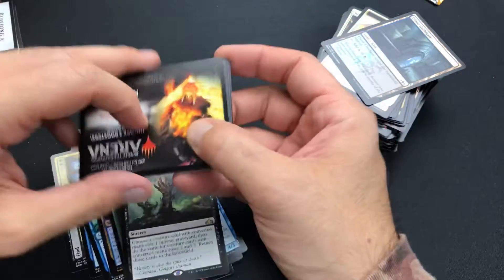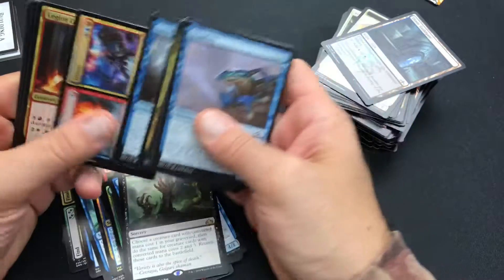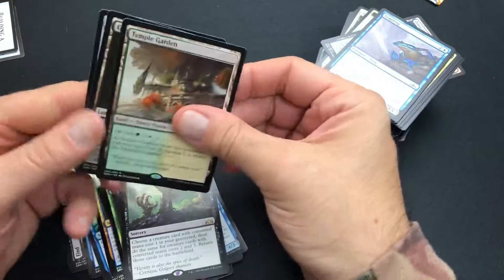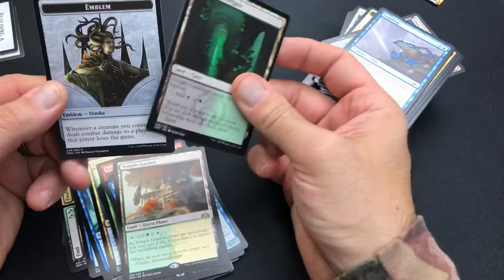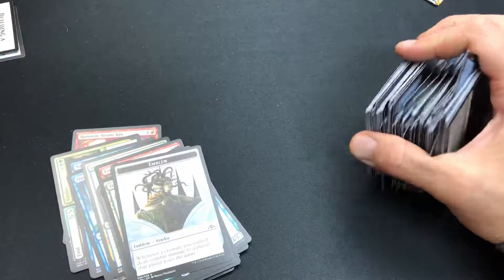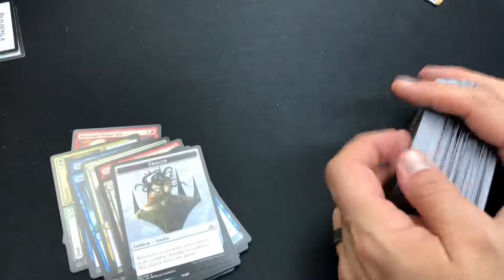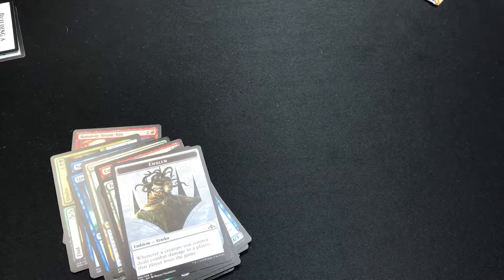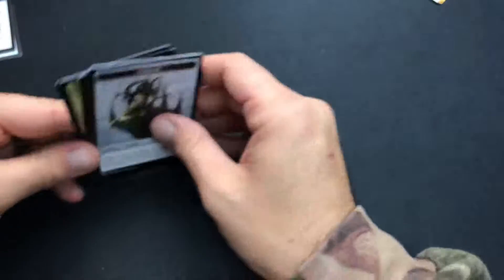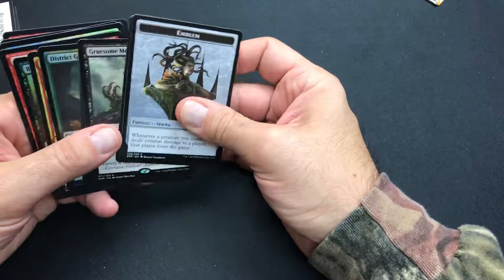Last pack — see what we got. Temple Garden. I do have one of these, but I might have a use for it in a Selesnya Guild deck. We got a crazy stack of commons and uncommons so far from this set.